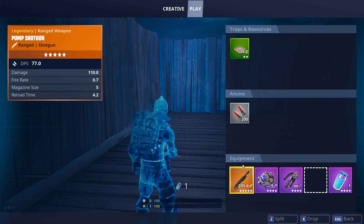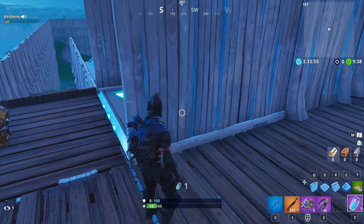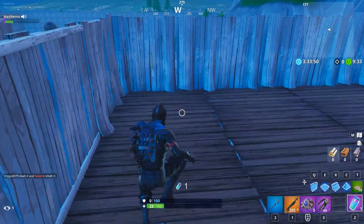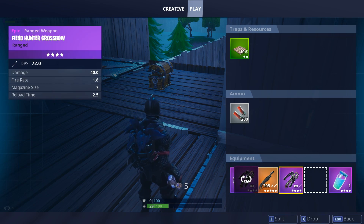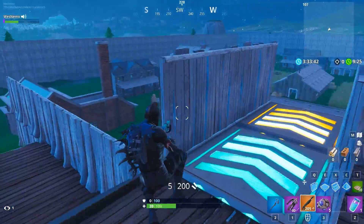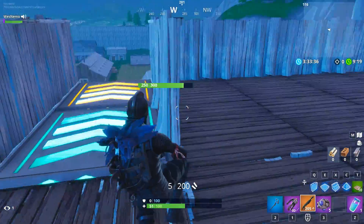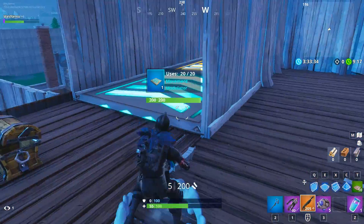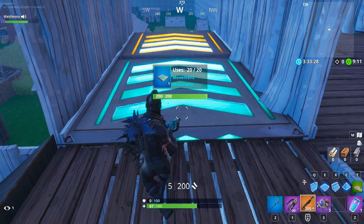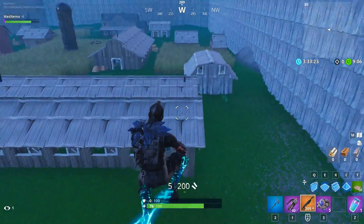We're posting daily Fortnite videos again. This is Fortnite Michael Myers — we had to go through a couple iterations of the map because we were fixing balancing changes. At first Michael Myers had a gold shotgun that was way too overpowered, then we gave the hiders crossbows to defend themselves, but that didn't work either because they could just be spammed. Right now Michael Myers has a double barrel shotgun, crossbow, shockwave grenades, traps, and a med kit. The other team gets stink bombs, dynamite, and smoke bombs.